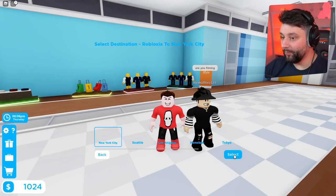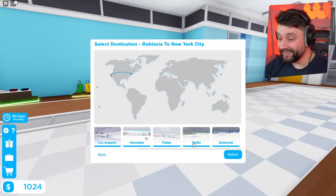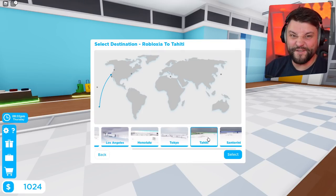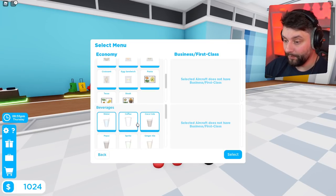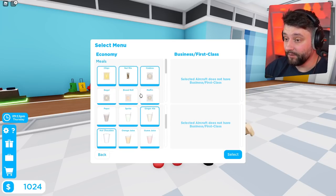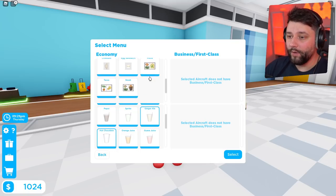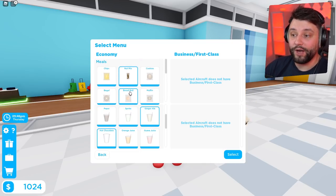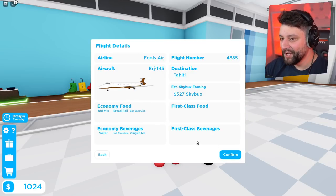For the world's worst airline company, we're going to select a route. Shall we go to Tahiti? I just kind of feel like it. We're going to select it and serve the worst meals on the flight. For drinks, we're definitely serving hot chocolate because it'll be like hot poop. No Coca-Cola — ginger ale instead of coffee and water. For food: chips, nut mix, a bread roll instead of cookies, and an egg sandwich instead of chips. You are going to be doing some smelly farts from all of this.